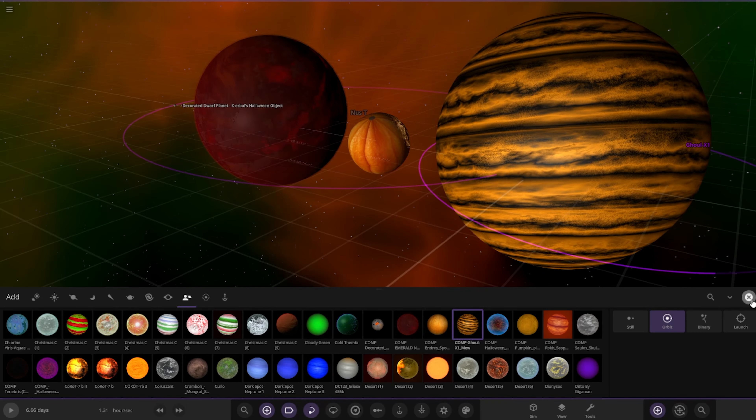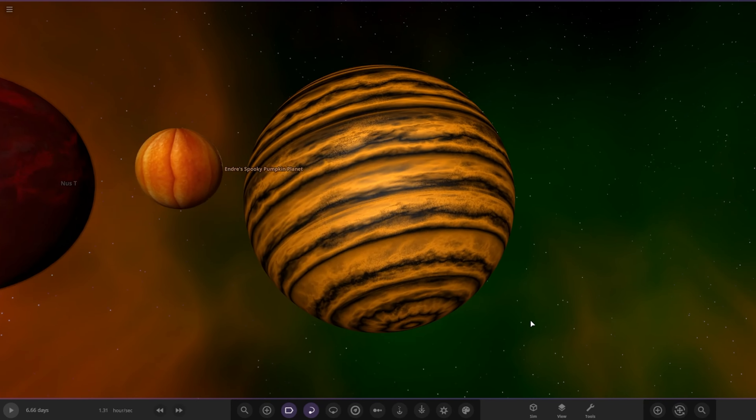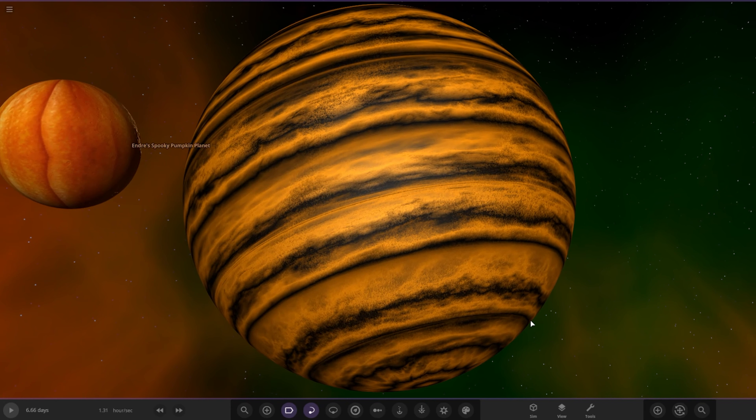Next we've got Mew's submission — a nice black and orange looking gas giant. The description says: 'Spooky times is happening as NASA discovered what could be the most awesome-looking Halloween planet ever. The data says it becomes Halloween on that planet 24/7 and never stops. There's a great taste of candy that everyone loves and the terrestrials feel very happy about it. It'd be very funny to send ghost investigators instead of astronomers to discover all about this spooky planet.'